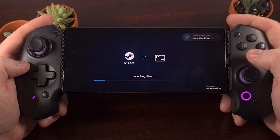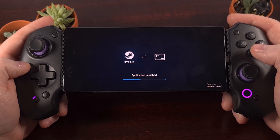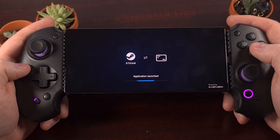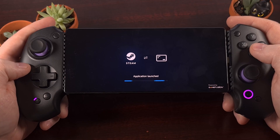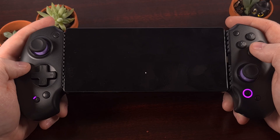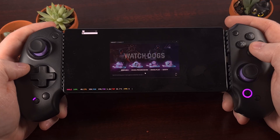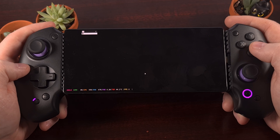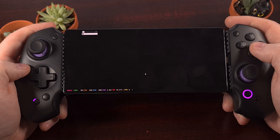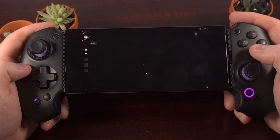Now this time, when we load it up, instead of it staying at that black screen, it's actually going to begin loading up into the Watch Dogs game. You'll find that when using the stock Qualcomm driver, some games will refuse to launch, while others will have weird glitchy graphics. But when we try to emulate that game with the turnip driver, it's actually going to load properly.